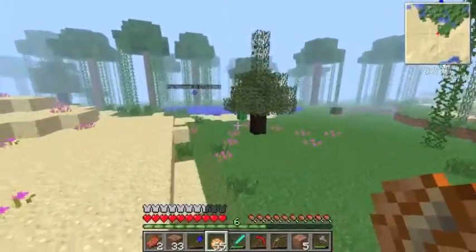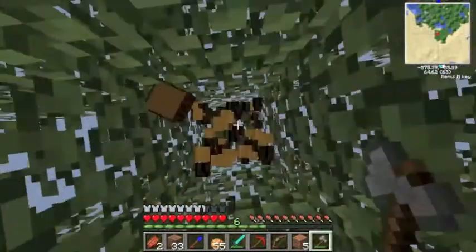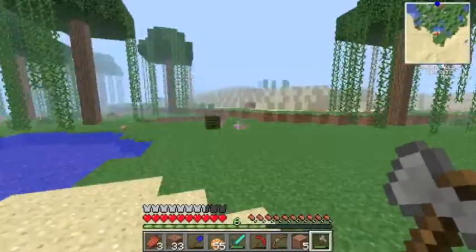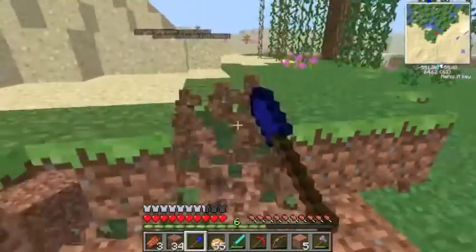We are going to be making a tree farm. Right here, I'm thinking, is the area we're going to do it. Just get rid of this rubber tree - I have plenty over there at my house. Check out my previous episode for all the touring and stuff. I just checked out Mason's house.